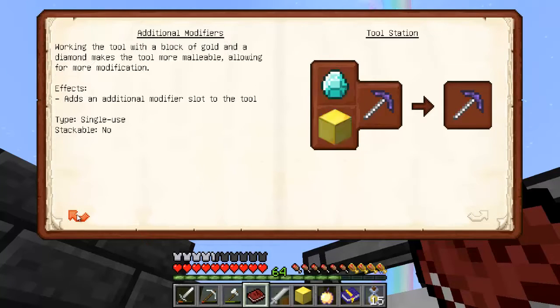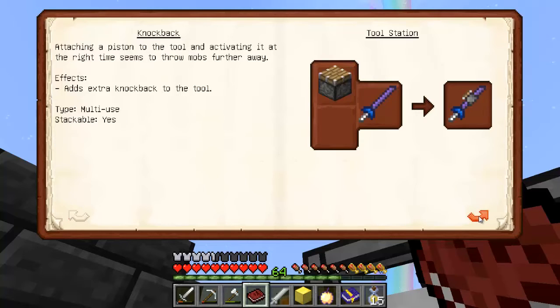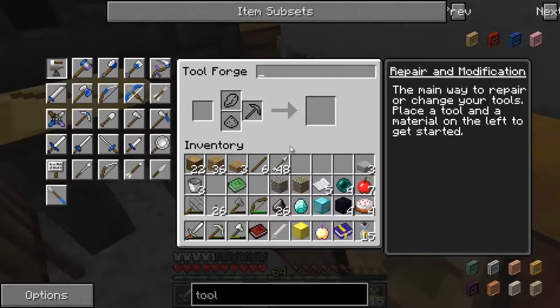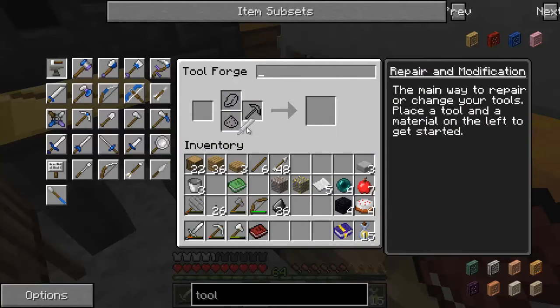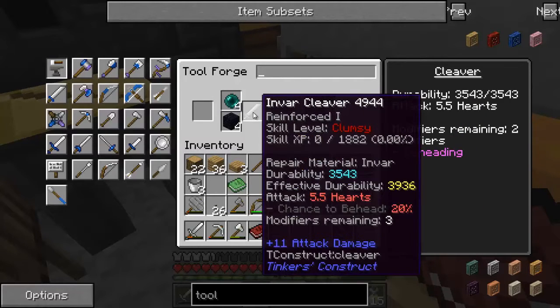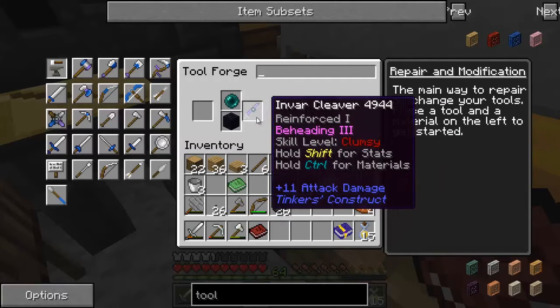Here's where we add the modifiers. First: diamond plus block of gold. Second: golden apple plus block of diamonds — we can't do another star since we don't have one. Then we add the ender pearl for beheading. You can also do knockback, reinforcement, and other modifiers. We take the sword, put it in, upgrade with diamond and block of gold — that adds a second modifier slot, now three total. Then add ender pearls: beheading one, beheading two, beheading three. That's it.